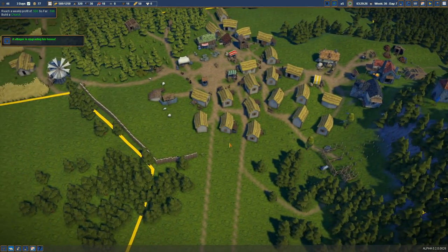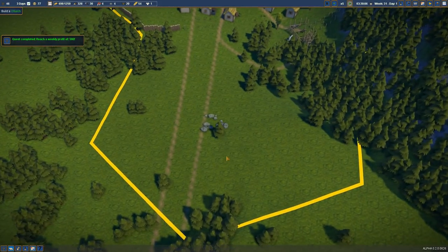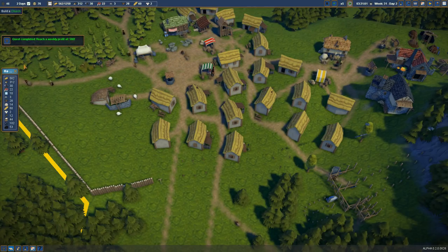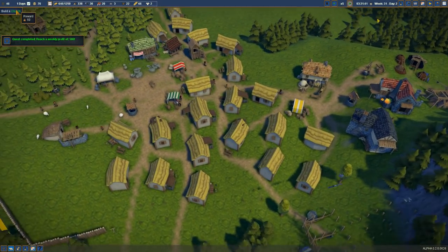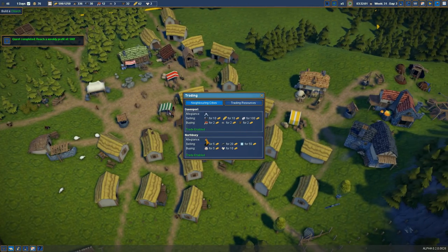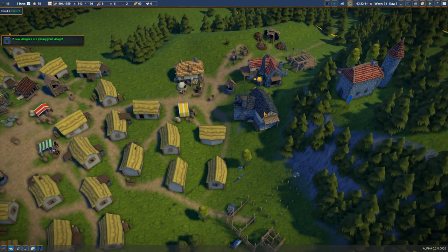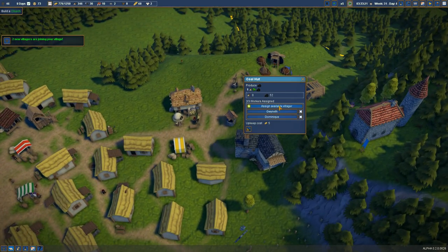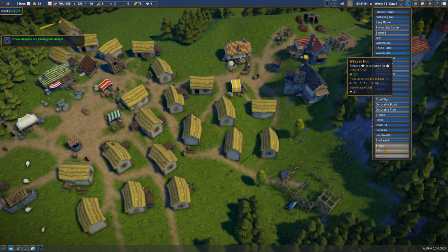There should be plenty of room for people to build their homes and upgrade. We're getting the berries — there are more berries and more stone over here. Weekly profit of 500! Our reward was supposed to be a hundred of those king pictures, and now we're building a church for 50 legions. I have a feeling we've yet to unlock those things. We'll put two people to work in the blacksmith and two people to work in the iron smelter. Church: decorative bush, decorative tree.